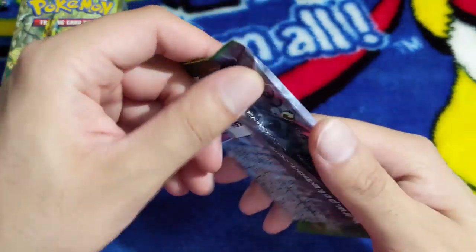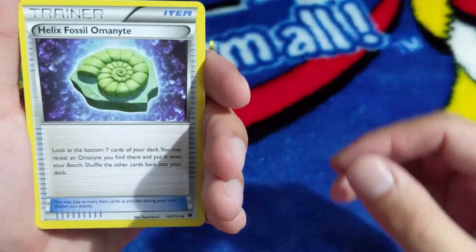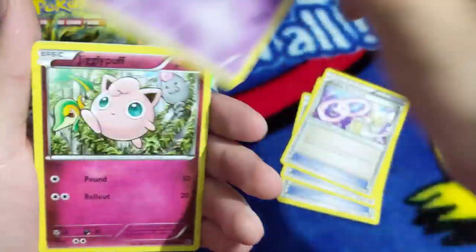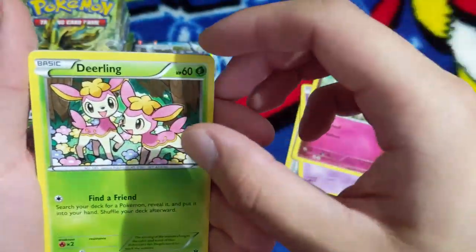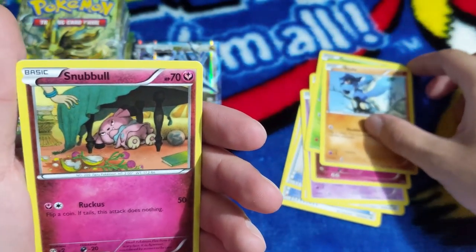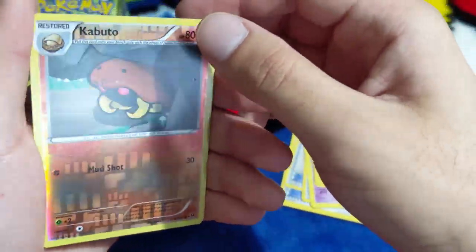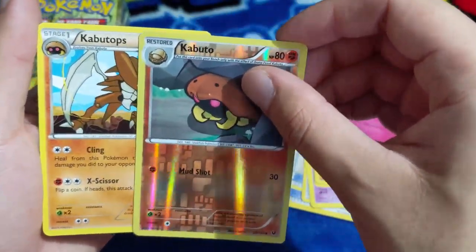Next pack - we have Helix Fossil Omanyte, Random Receiver again, Audino Spirit Link, Gothita, Jigglypuff - it's so cute - Deerling, Riolu. Snubbull - is he under somebody's dress? No, that's a table. Reverse holo Kabuto - is he under somebody's dress too? And Kabutops, back to back, look at that!